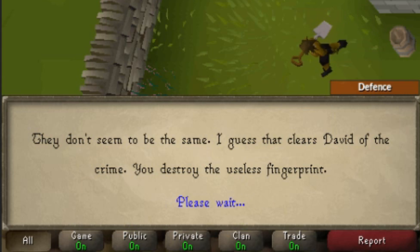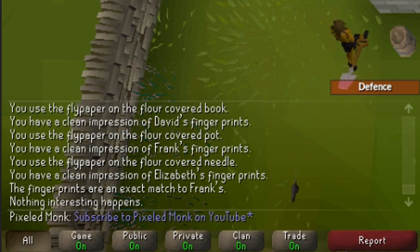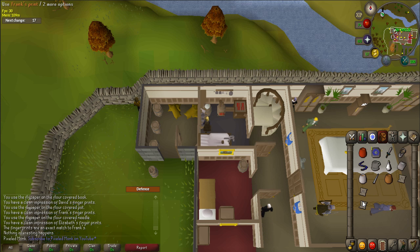If you get the message 'they don't seem to be the same,' drop that fingerprint and continue on until you get the message 'the fingerprints are an exact match to the criminals.' At this point, you can drop all the items that don't correspond to your criminal. For example, my criminal's fingerprints matched Frank, so keep Frank's fingerprint, the original criminal's fingerprints, and his silver pot, and drop all the other silver and flypaper items.